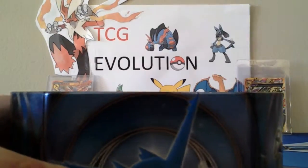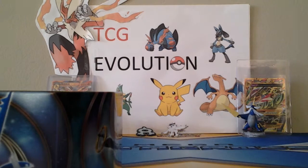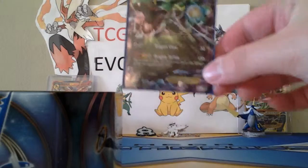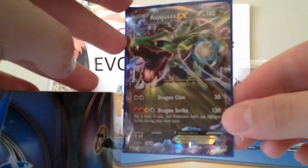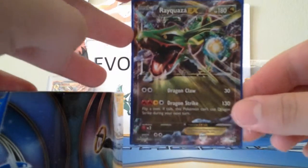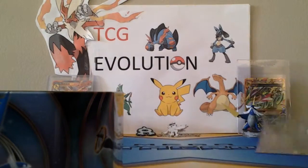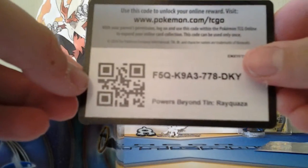Oh wow, this is really cool. Let me just get the promo card out. That is just wow. Do you guys like our new background for TCG Evolution? Well, we got Rayquaza EX. That is a beautiful card. Here's our code card.